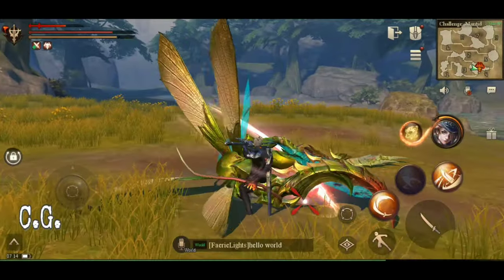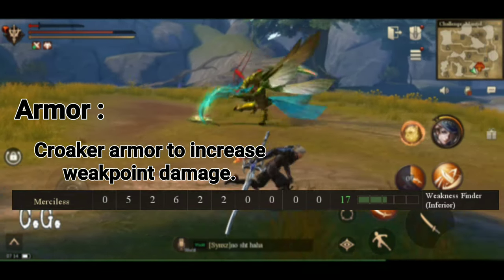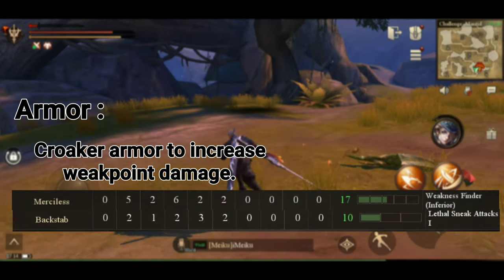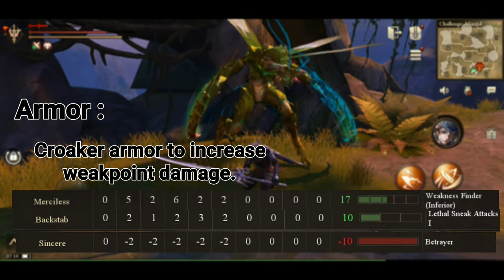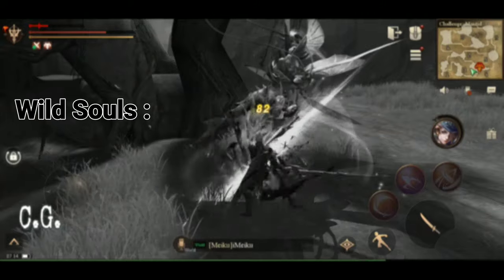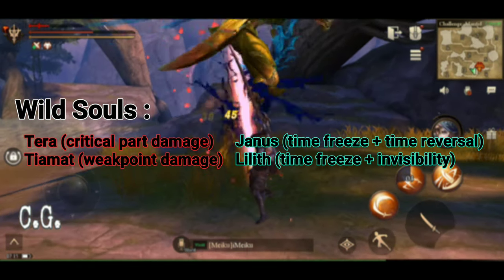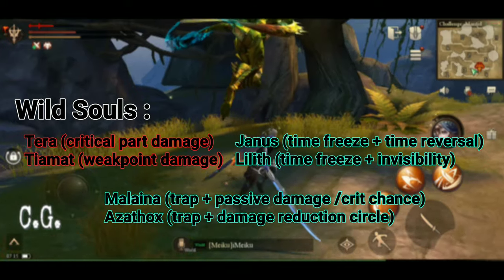For armor, I prefer the Croaker set for its Weakness Finder perk. I further boosted this with two Wild Souls to get up to 15% weak point damage, which was extremely noticeable. Croaker also comes with Backstab, though early game 5% isn't much, and the Betrayer perk costs me one random mob soul use on entry — but one point of Sincere undoes that, and I never noticed it. For Wild Souls, I highly recommend attack souls with weak point and crit damage, such as Terra and Timet. Time Stop with Janice takes advantage of Cloud Scatter, and his Time Reverse resets your key gauge. Paralysis trap souls like Melena can lock down behemoths during your longer animations.